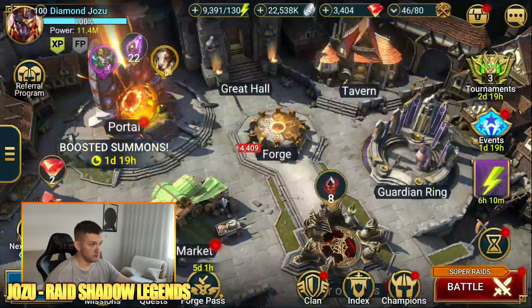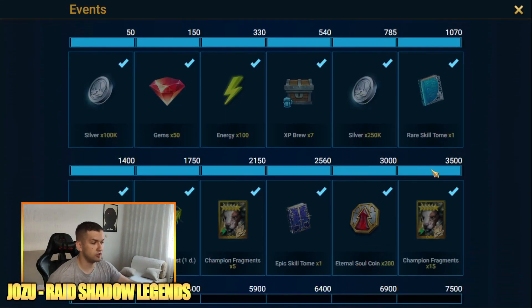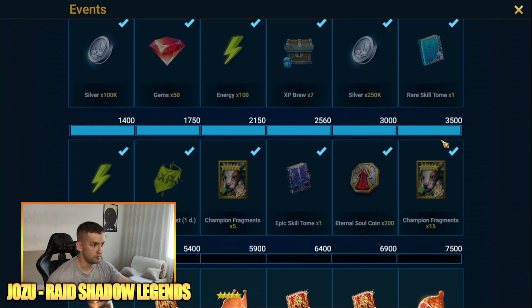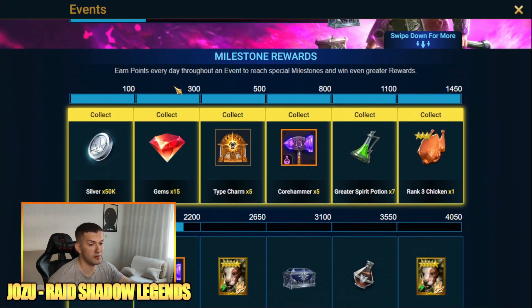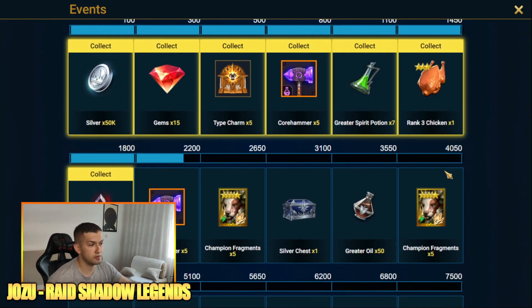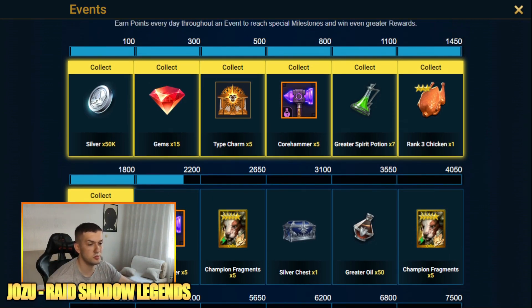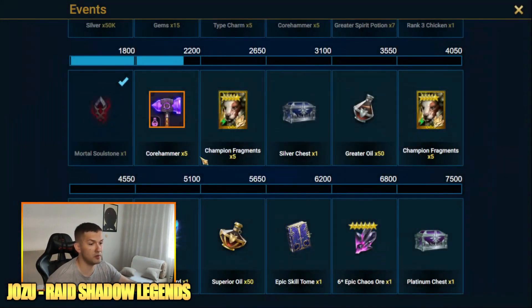For Summon Rush, I think I've finished that one — yeah, it took me 1.5K mystery shards and four sacred shards. For Dungeon Divers, that's always one of my hardest ones. You can get the five fragments at 4.4K points, and this is pretty much all the points you get from 80 multi battles — pretty low number, but we're moving.